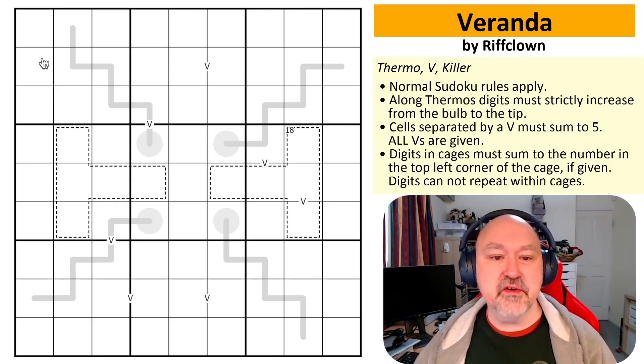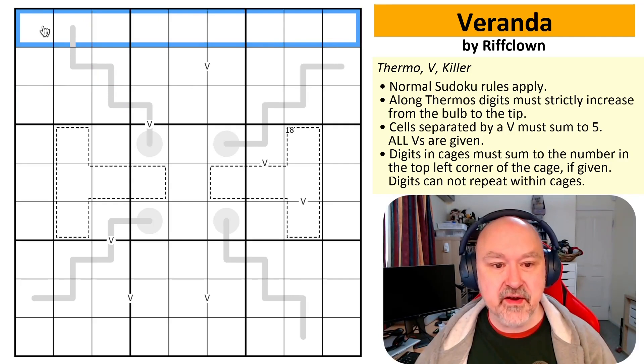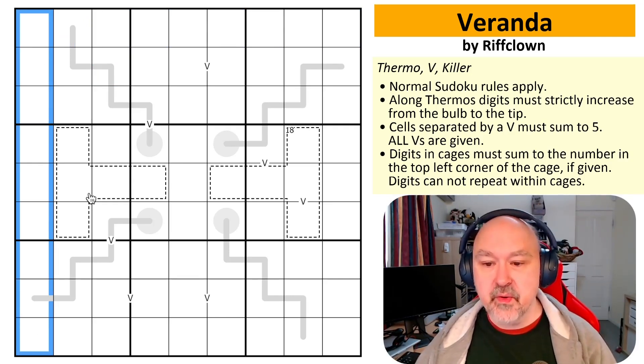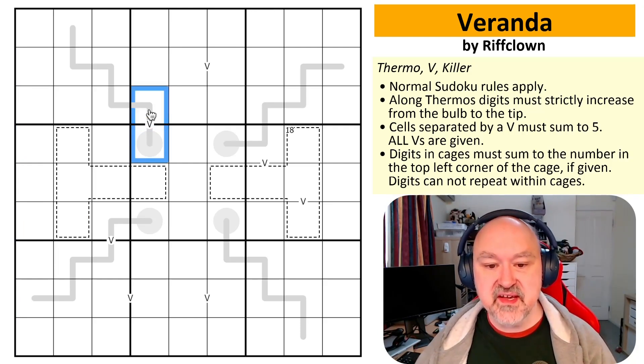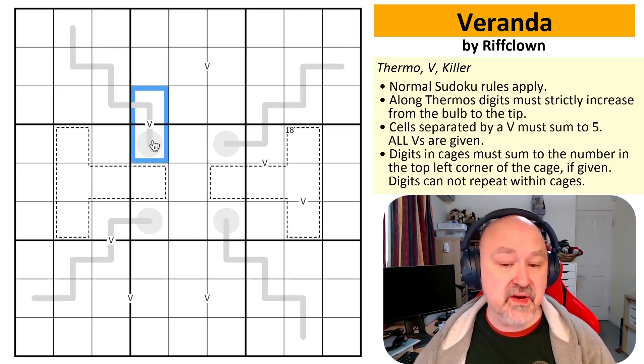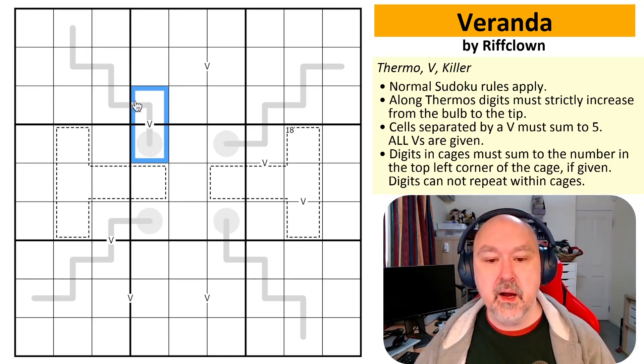Normal Sudoku rules apply — in every box, every row, and every column, the digits one to nine must be placed without repetition. We have thermos — these are thermo shapes. Digits must strictly increase from the bulb to the tip, which basically means each digit will be higher than the previous one, all the way along. They don't have to be consecutive.